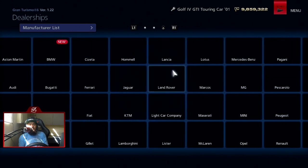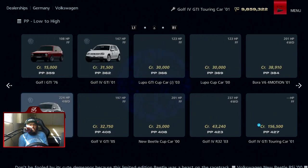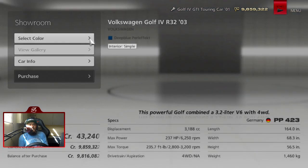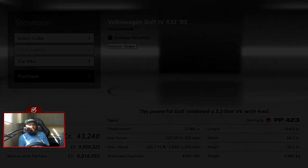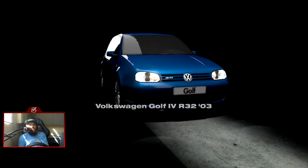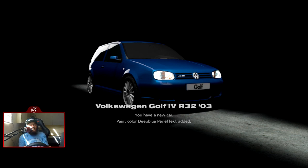Now I'm gonna demonstrate this. I'm not gonna use this car at all since it's a standard car, but since Celica's GTI was dark blue, I'm gonna buy the Deep Blue Pearl effect color and paint our Golf Touring Car in that specific color. Celica actually owned a Golf R32 — he doesn't anymore — I just want the paint color, then we'll sell the car.